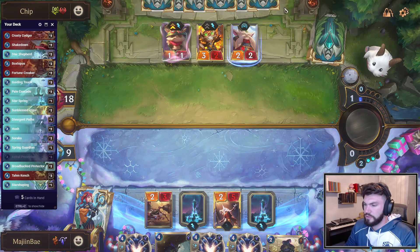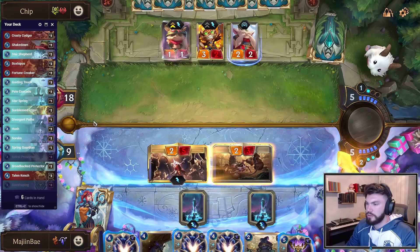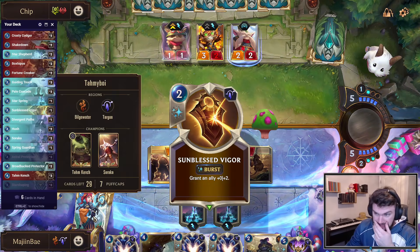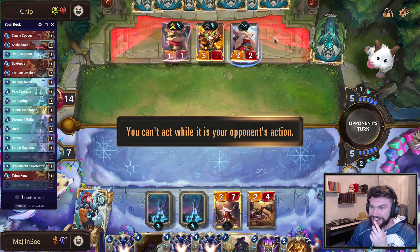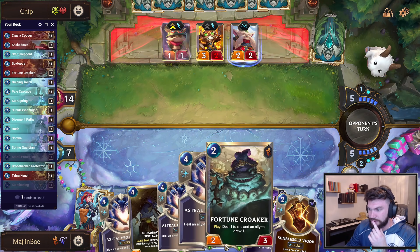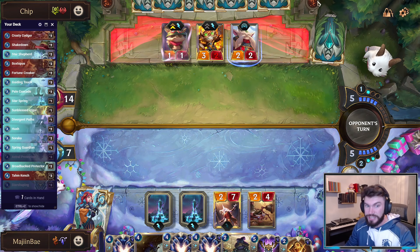Croaker's kind of nice. Star Shaping — I don't hate that. We draw two a turn because of Soraka. We're probably gonna need to find another Broadback Protector. The one Star Shaping is totally gonna bail us out here and I think that's hilarious. Unfortunately I can't go Croaker and Protector, but that's fine — we already drew the card from Soraka.